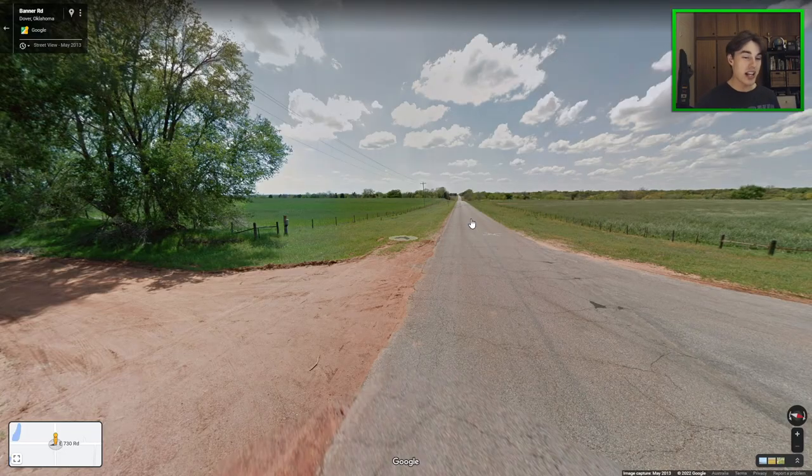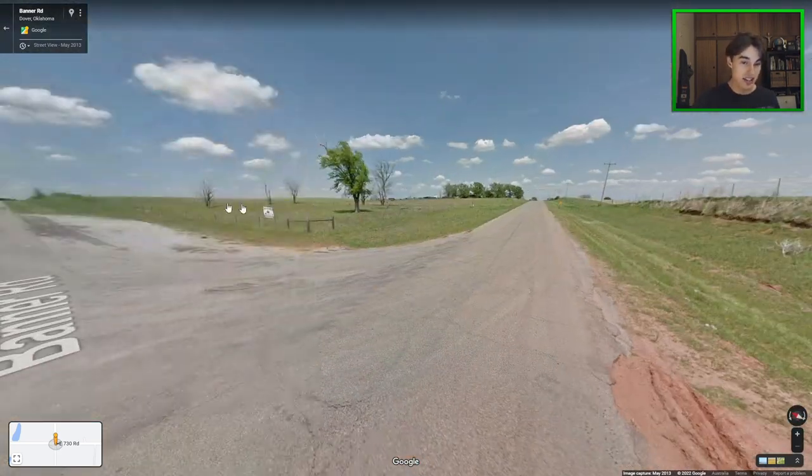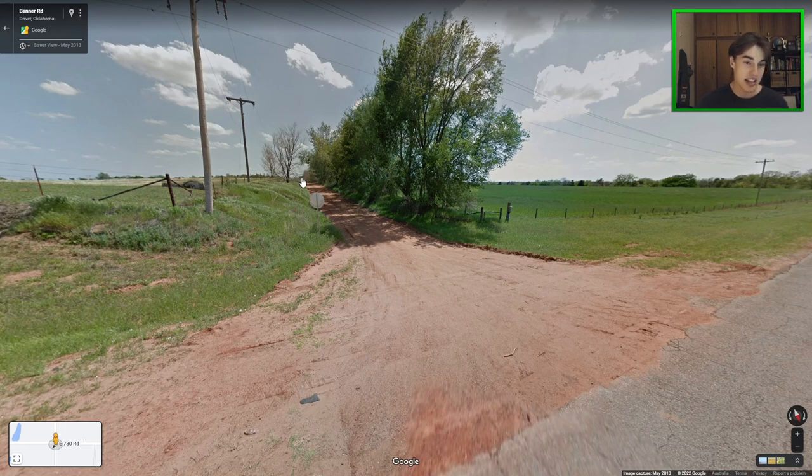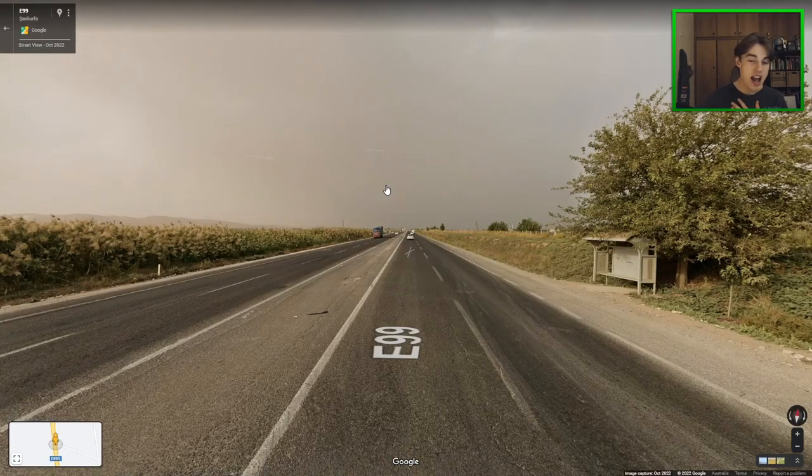Another red soil meta: Oklahoma is the US state most likely to have this kind of red-looking soil. If you see a road that could easily fit in Brazil or something like that but it has to be the USA, then guessing Oklahoma is definitely the best bet for the states, although it might not always work.